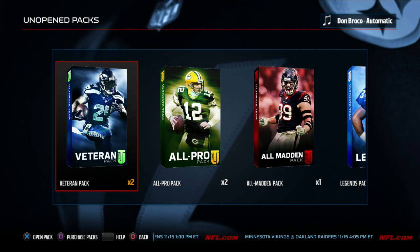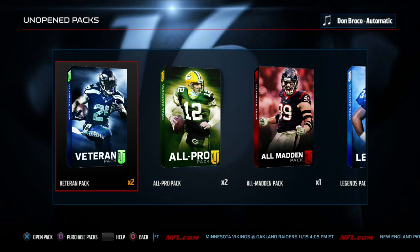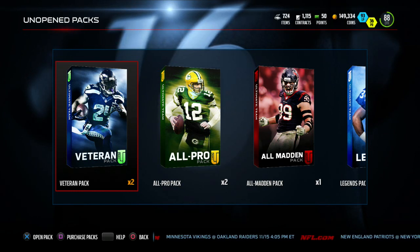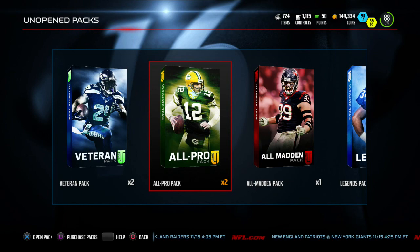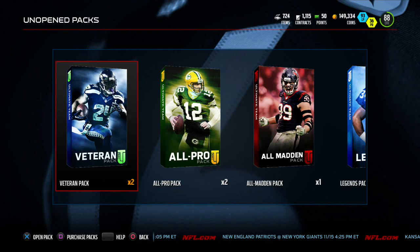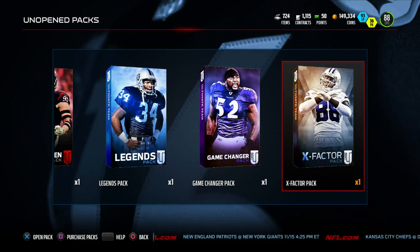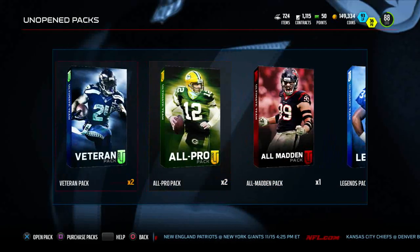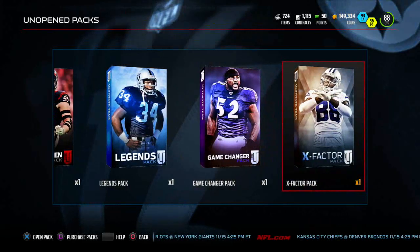What is up, people of Earth and beyond — Case Owners here, with a brand new Madden Ultimate Team 16 pack opening. I just finished the Journey solo challenges, 64 mini games, and you get a 91 Amari Cooper at the end. Throughout the 64 games you get all these packs — I haven't opened any of them. It took me about two to three days to complete. You get two Veterans, two All Pros, an All Madden, a Legend pack, a Game Changer, and one X Factor pack.